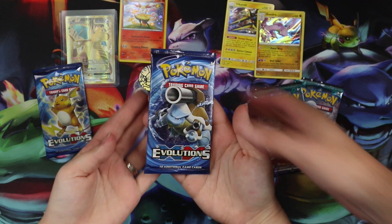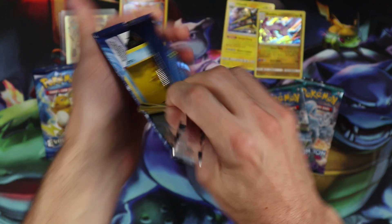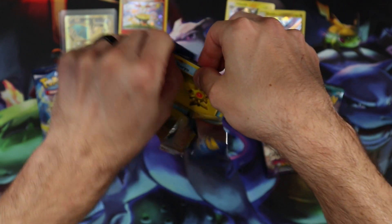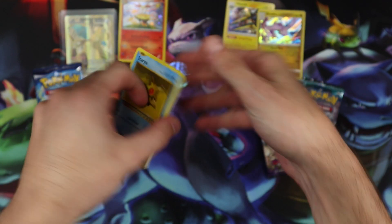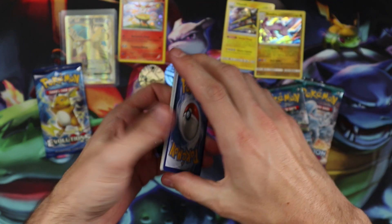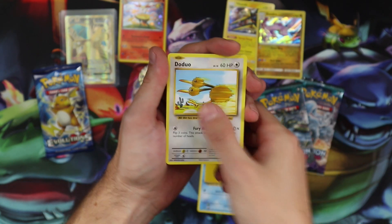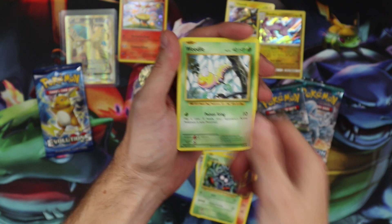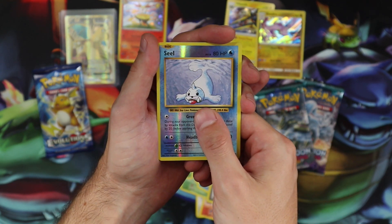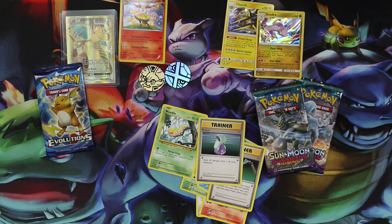Alright, Blastoise time! This pack we have Staryu, Doduo, Ponyta, Tangela, Weedle, Poliwhirl, Maintenance, Potion, Seal. And my rare is... Electrode. Awesome.